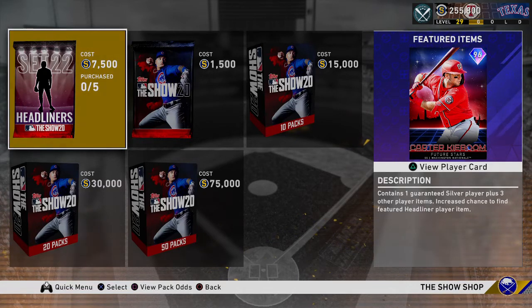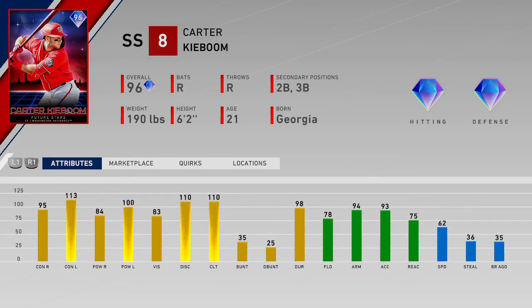Hit like and subscribe if you guys enjoy this kind of video — just going over the stats of the new card, keeping you guys informed on what's happening in the game. So a pretty cool card here. Shortstop, obviously, for Kieboom. He's going to mash. He's really good. 96 overall.